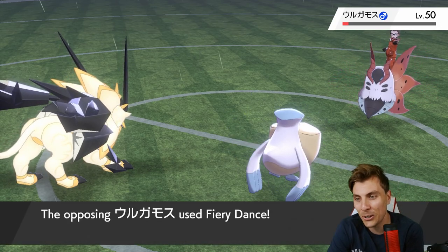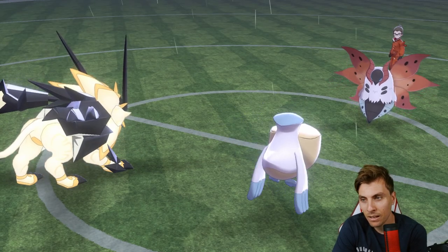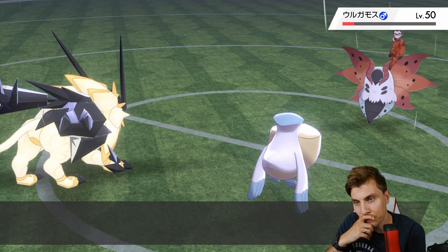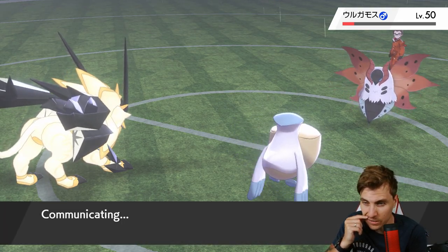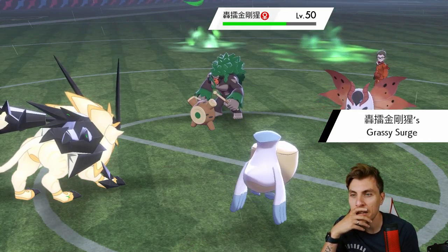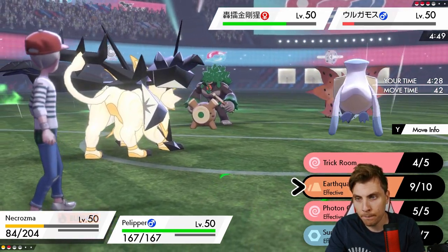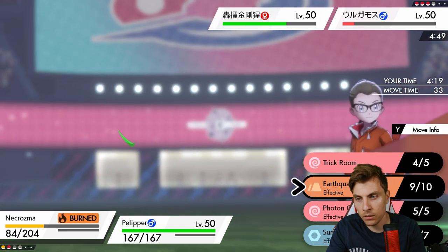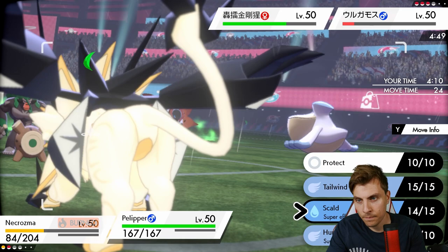We need this to take down Nihilego — if it does, we're in business. Not doing very much to Volcarona though. If the Scald can take it down — it's got the Quiver Dance boost though, making it trickier. Oh it's so close! Volcarona Quiver Dances into Necrozma, giving us that Weakness Policy boost — resetting the burn damage which is good. The issue is Sucker Punch from Eviltools makes it more tricky since we're probably in Sucker Punch range, although it is Assault Vest so it's not the most offensive.